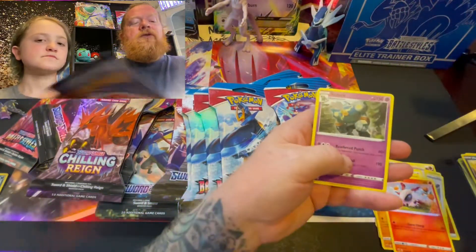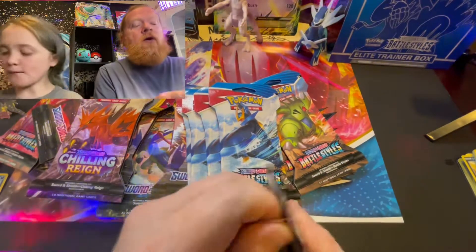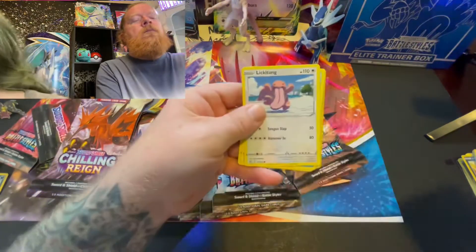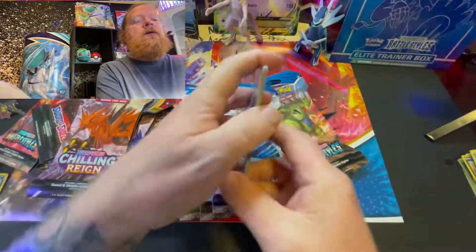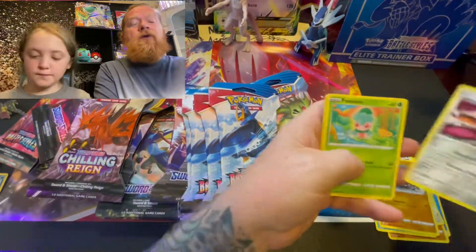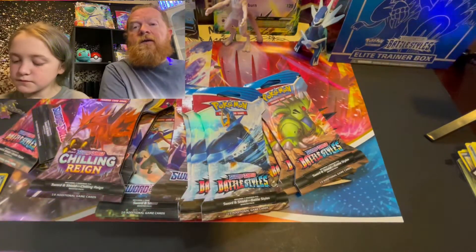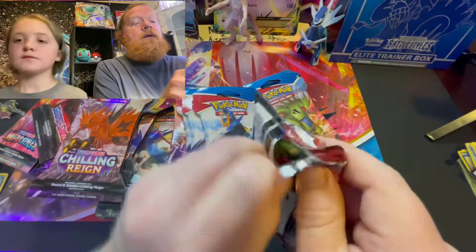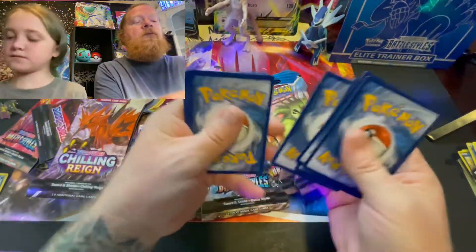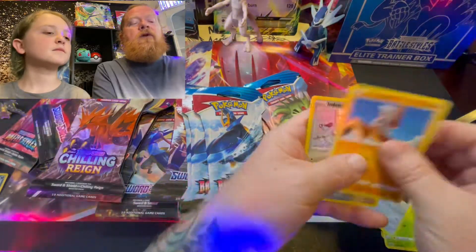We got a bunch of packages ready. Me and Aspen are starting a new adventure where we take a lot of our extras and ask parents: what's your kid's disability, do they like Pokemon, what's their favorite type? We're sending holographics, reverse holographics, starters, and really good cards to families for free. When you have a lot of commons sitting around collecting dust, you realize they could be making some kid happy somewhere — that's what we're doing, promoting autism awareness by giving away free Pokemon cards to families.